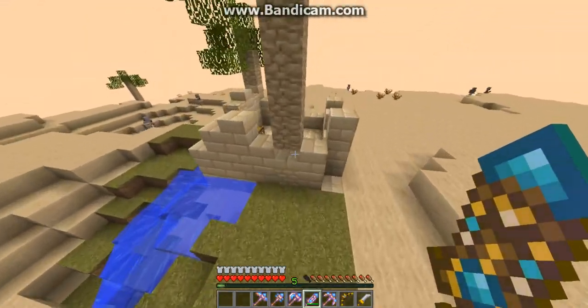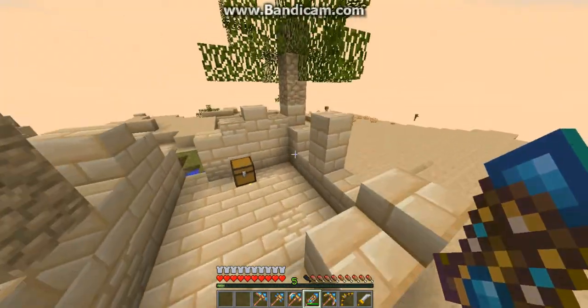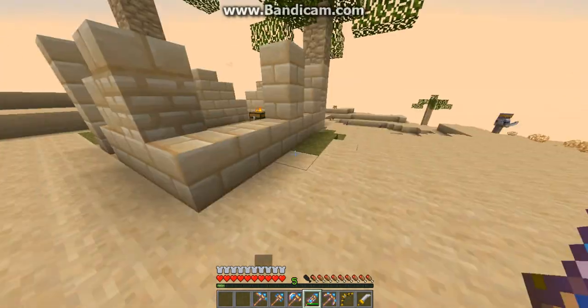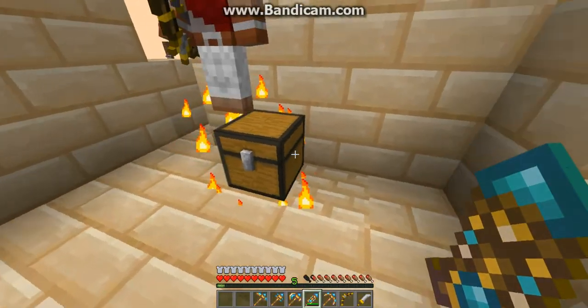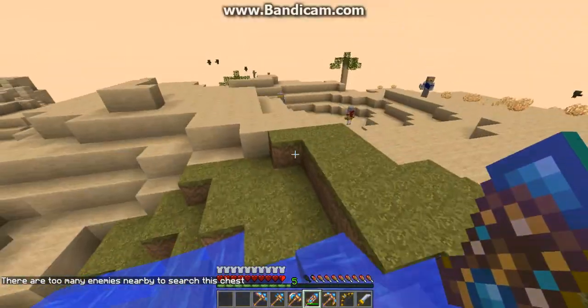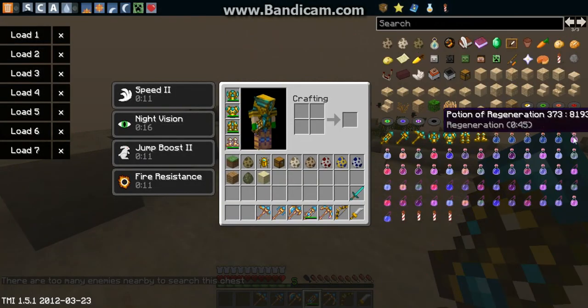This is an oasis, I think, with a little dungeon. These are what the dungeons look like. This mod is very laggy — well, not laggy, it just gives you lag spikes every now and then. There's nothing in it — it's also a spawner. When you kill them and there's none left, you can look inside the chest.